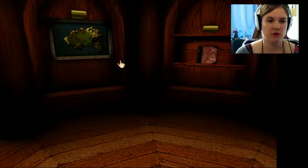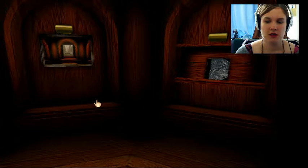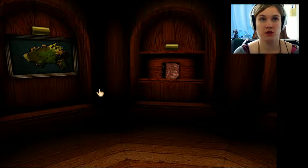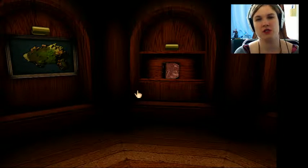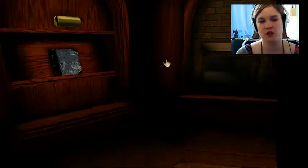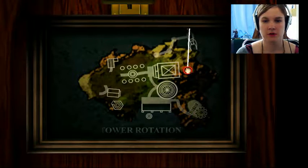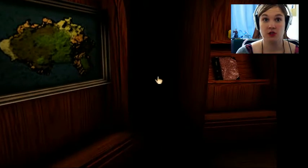So we've met Sirrus and Achenar, and we're into Channelwood — which is the age with the trees and the houses and the bridges and cool looking stuff. We only found a red page. I'm not going to find the blue page right now, because I'd like to go to a different age. I'm gonna go here — which is the rocket ship!